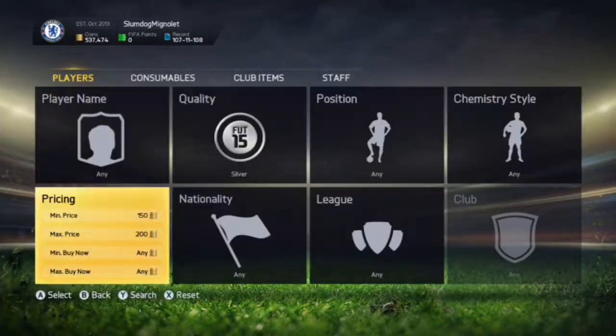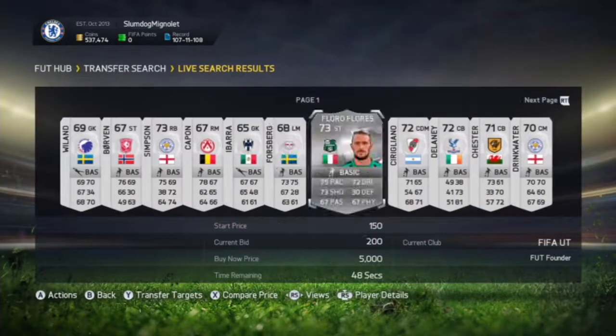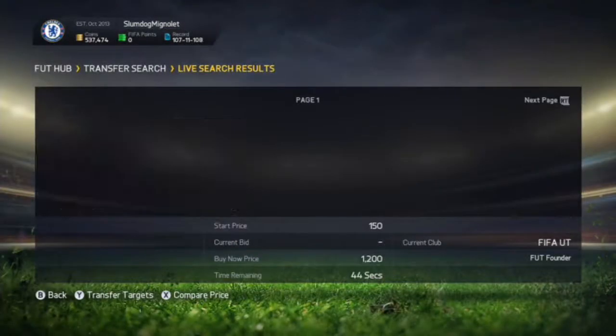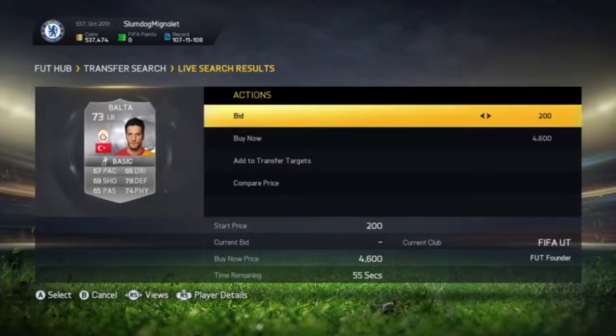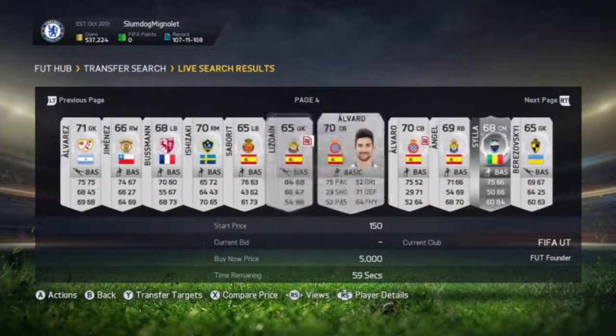What you'll do is go into quality silver and set the max price around 250 coins and 200 coins max, then buy now. When you find silver players you want to put a 250 coin bid on them. We'll keep looking through to find some rare silver cards and put a 250 coin bid — this left back looks pretty decent, he's a Turkish player.